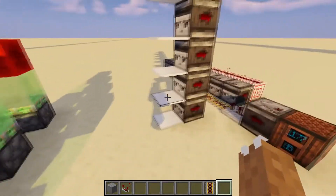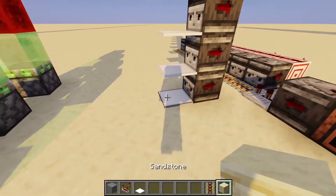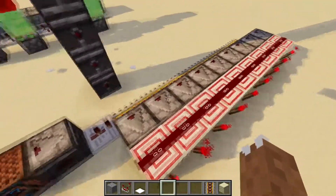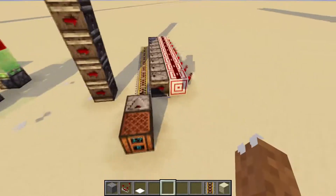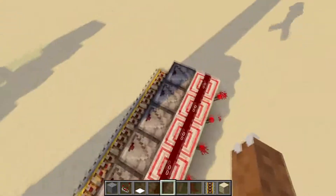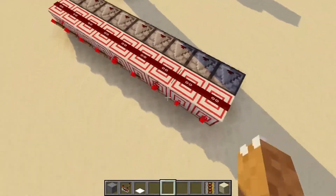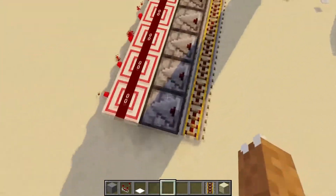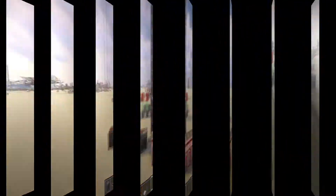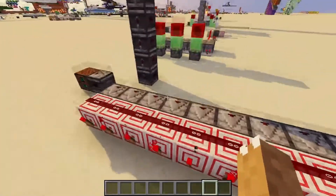Over there I have carpet. Carpet is a one-time way to basically create a bunch of update order — as you see if I were to break that, it all breaks going from the bottom up. Over here I also have a good example of how to invert update order. When I click that, it shuts them all off for one tick starting over here. How it works: this one gets updated, turns all the dust on, primes all of these, then this one powers this one and shuts it off — and they all periodically get shut off.